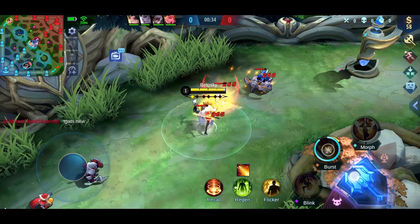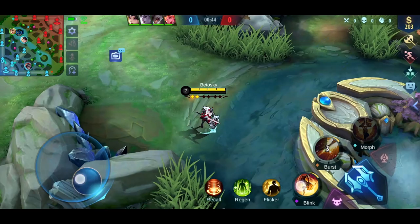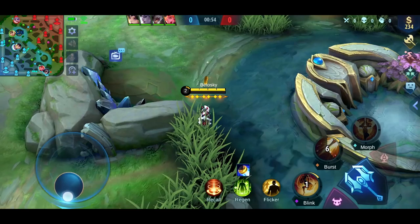Every time Freya casts a skill, her attack speed will be increased, and it can stack up to 6 times. Do you see these orbs? Each basic attack will give her one orb. The more charges she has, the more damage she will deal when using the first skill. Also, it would increase the stun duration.